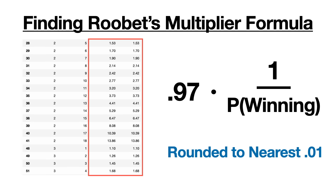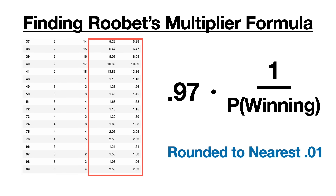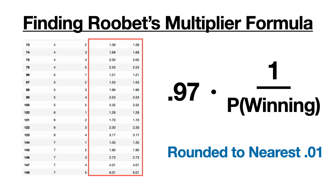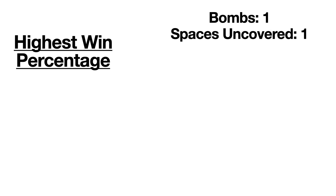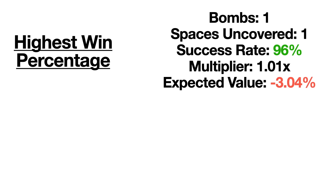Now we're able to use this formula to calculate the expected multipliers for all 300 possible game situations. The bet with the highest win percentage but lowest multiplier is when you uncover one space with a single bomb on the board. This bet has a success rate of 96%, a multiplier of 1.01, and an expected value of negative 3.04%.